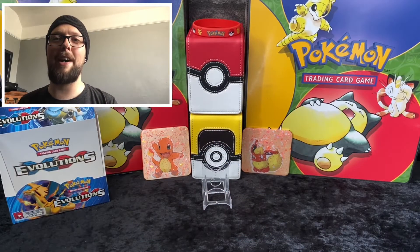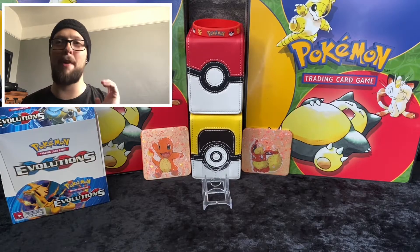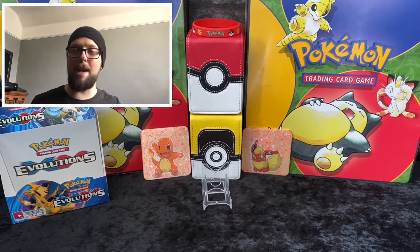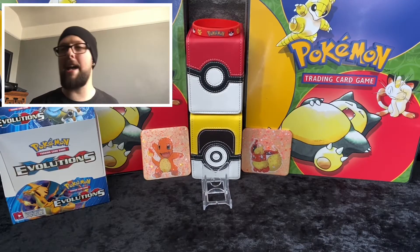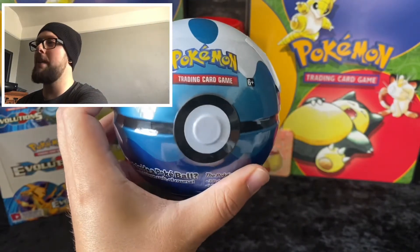Hello everyone, Team Rocket Tom back at the Rocket Hideout. Today I'm going to be doing a binder review - it's my Black Star promo binder, I thought I'd give a little update on how I'm sitting with that collection. I'm also going to be doing a mail time and opening a Dive Ball tin that's been sat here for a few weeks now ready to open.